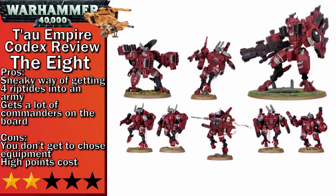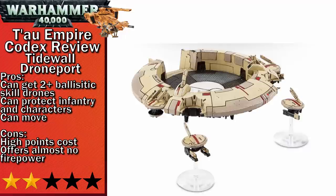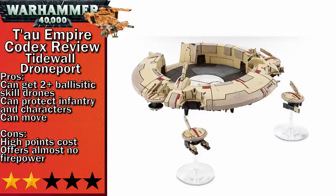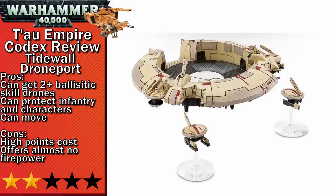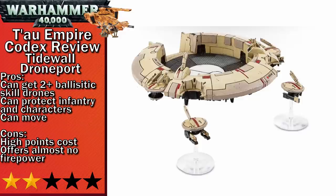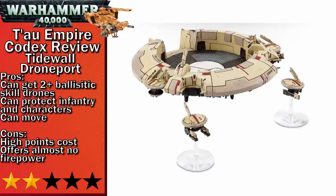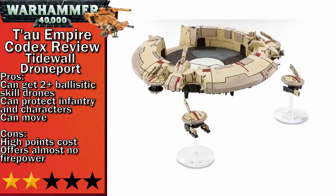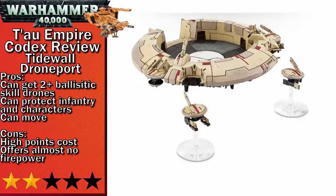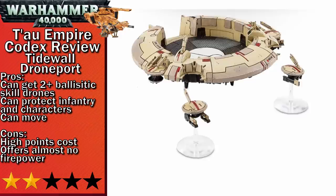Finally in two-stars, we have the Tidewall Drone Port. This building comes with up to four drones — they either add a tiny amount of firepower, dish out some Markerlights, or have a good invuln save. If you're taking the Drone Port, you should probably take the ones with some guns, but even then the cost is highly prohibitive at 110 points for all four drones. Why is this in two-stars and not one? Well, you can throw a Cadre Fireblade inside the Drone Port, which allows the drones to detach, and as long as that Cadre Fireblade sits inside and is kept safe, you'll have four drones with a ballistic skill of two-up. This is probably best used on the marker drone to have a fast-moving two-up Markerlight, but you'll have paid 150 points for some pretty reliable Markerlights, which ultimately isn't worth it.